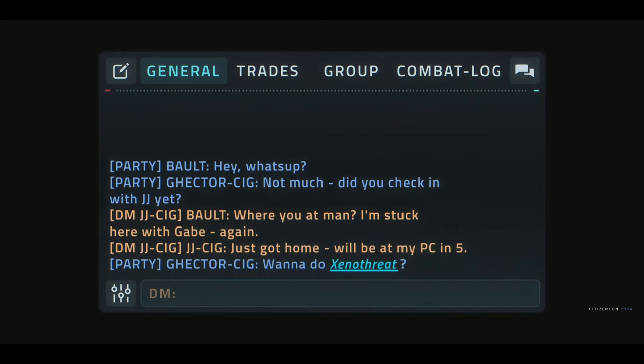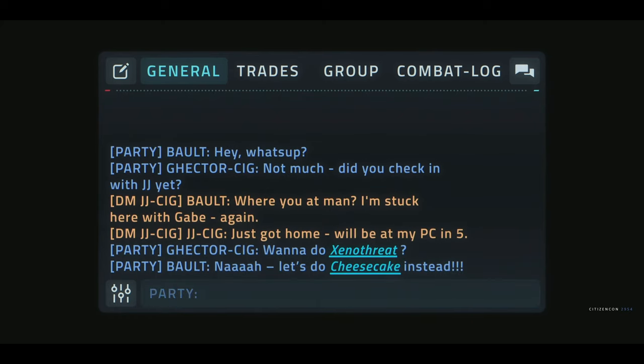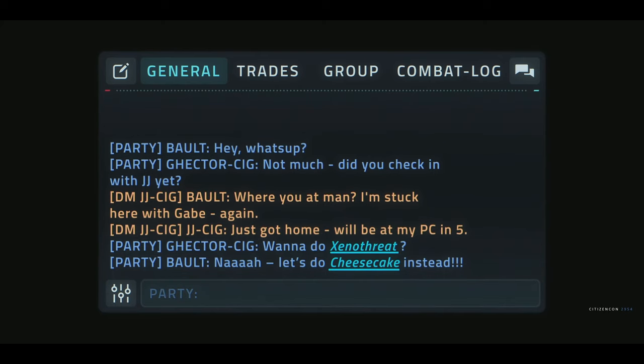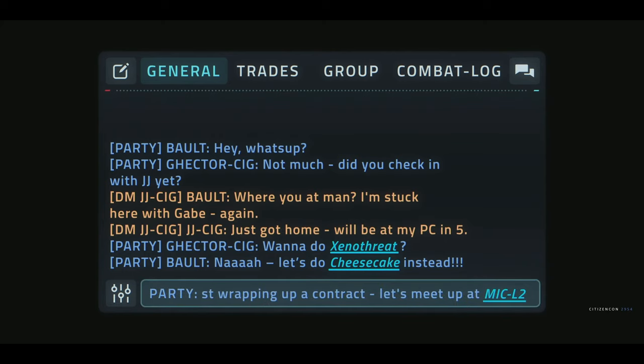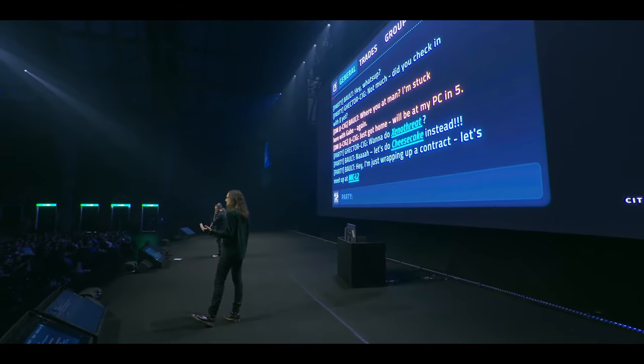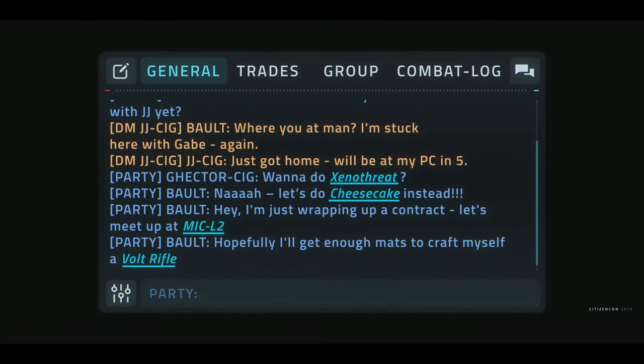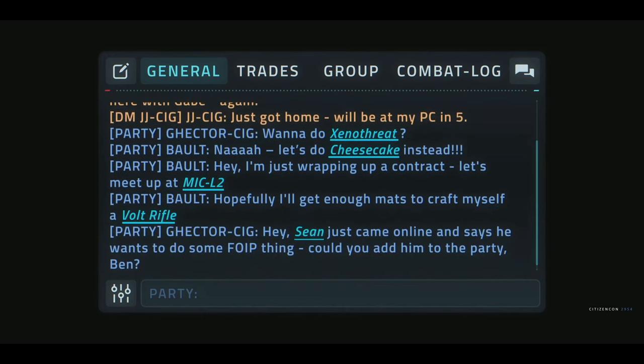Another thing we're adding is giving you the power to share information more easily via links. First, we have contract links taking you to the contract manager for that specific contract. We are also adding star map links — you can click the link and it will take you to the exact location in the star map, making it easy for you to group up. Another thing we're adding is item links — you'll see why you want to link items in our 'Crafting Your Home' presentation tomorrow. Lastly, we're adding player links, to make it easy for you to connect your friends with one another.